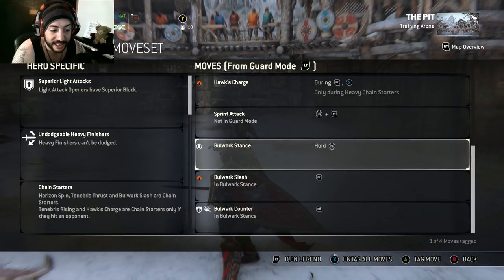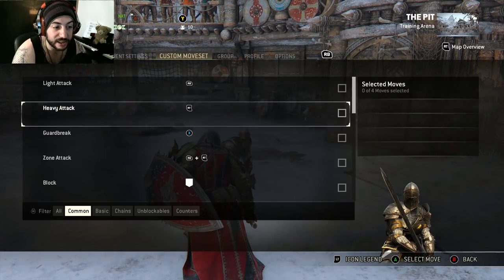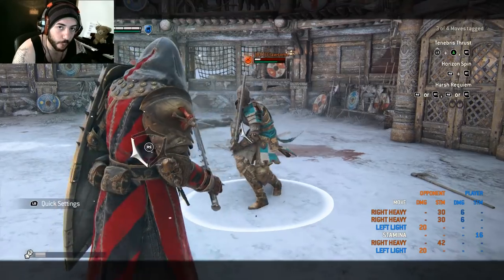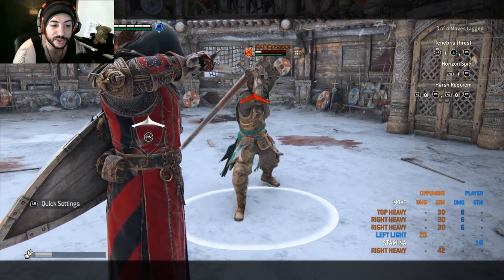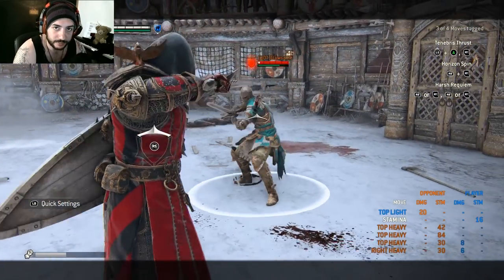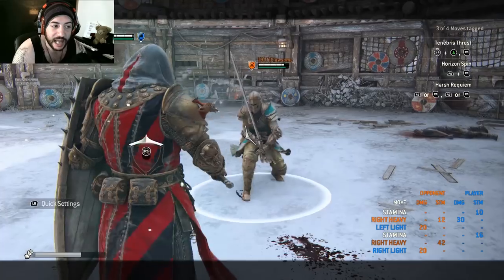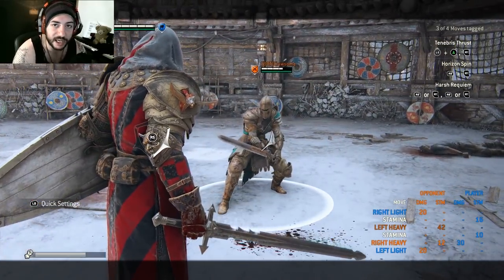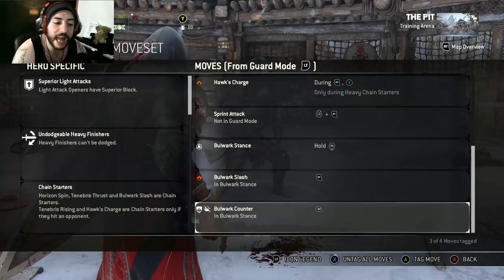He also has crushing counters on his light attacks. The timing is the same as a parry — wait for his guard to glow white, then hit a light attack. You take no damage and deal free damage back. You can do this in any direction. Once you get the timing down, this is a really integral and fun part of his toolkit.